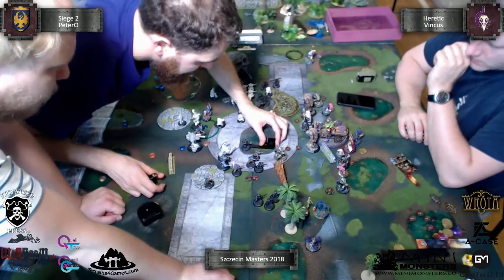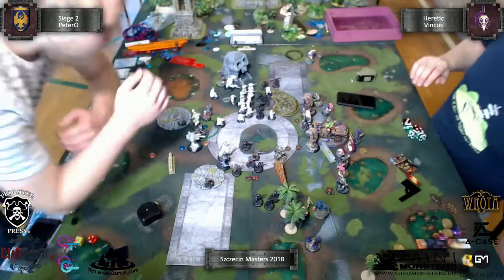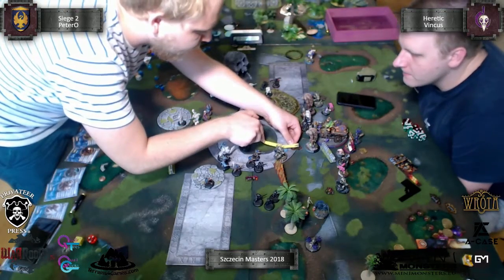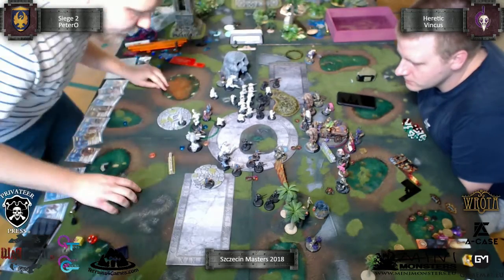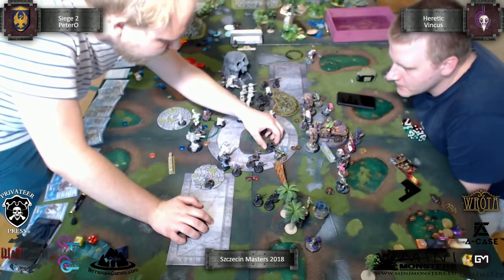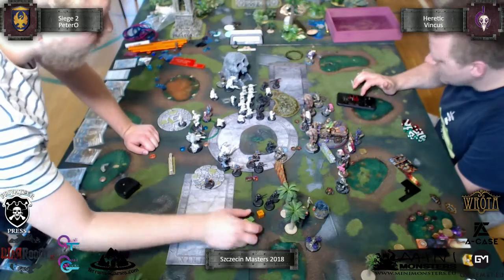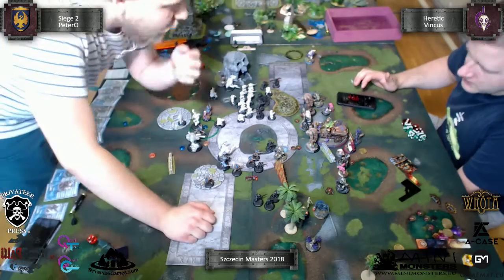He also cannot walk, because he would enter melee with me. So he was in a pretty bad situation. The unit on the bottom got the Fury as I remember - he left my Rattler on two boxes and missed twice. He needed to use one more model to kill that Rattler, and he did - he killed it. I'm a bastard.